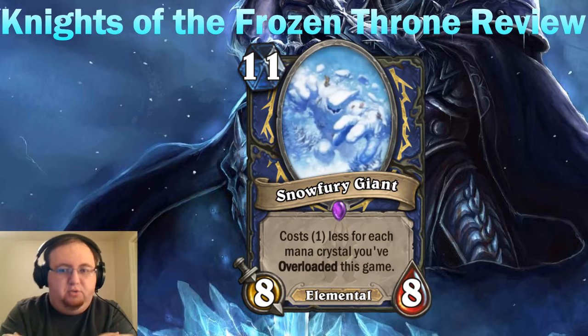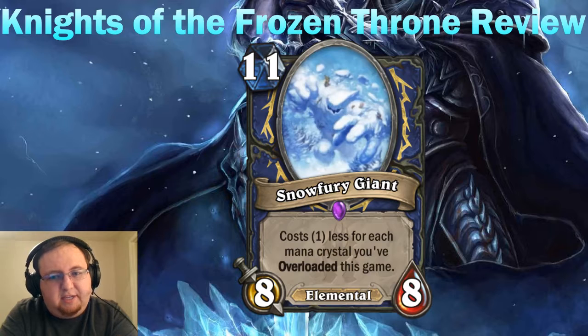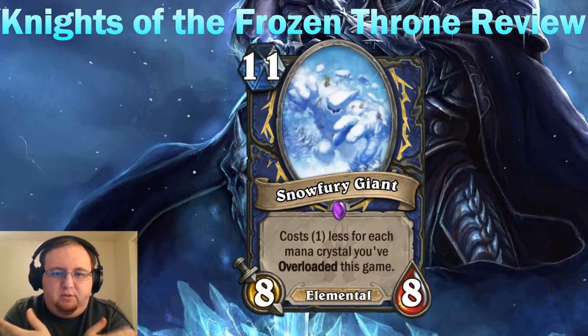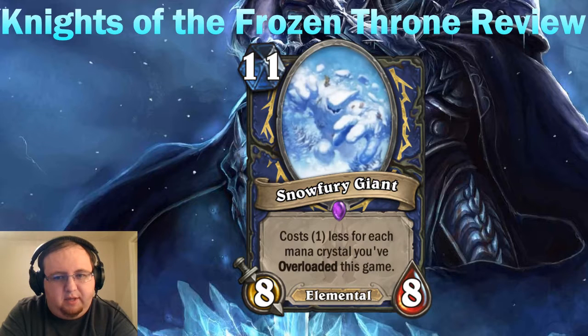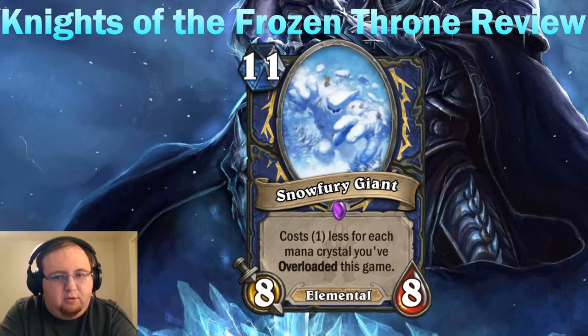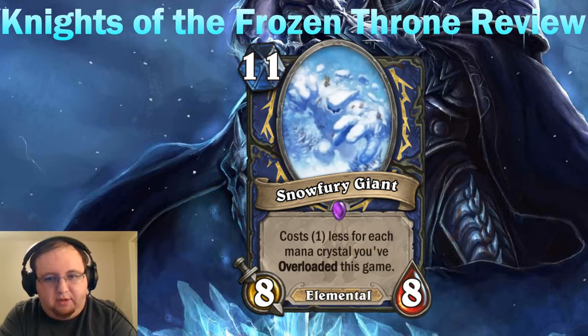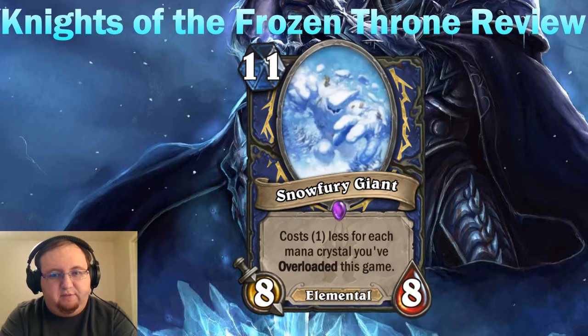You can build your deck to push this out even faster with the Drakonid Defender card or Earth Elemental, which have significant overload. This could get very cheap quickly, at the cost of losing a little tempo for follow-up plays. Overload kind of works a little bit faster than playing out spells for shaman. So this might actually be better than Arcane Giant in a deck that utilizes overload mechanics and elementals. It's an 8/8 you can play for very cheap in shaman, and shamans utilize overload more than spells specifically.